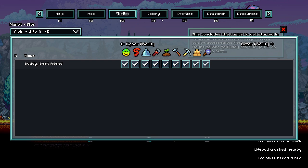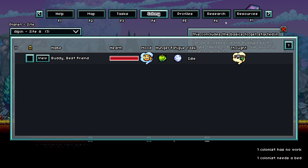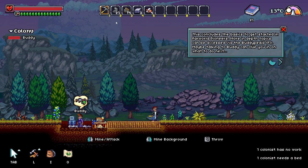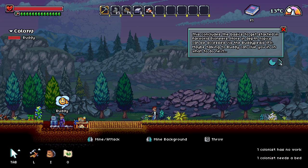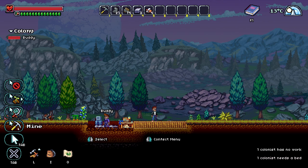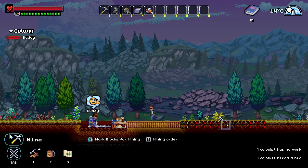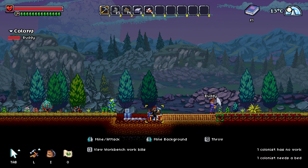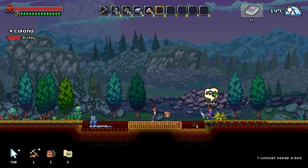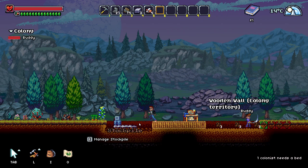F2 is the colony management tab with tasks, colony status, colonist profiles, and research. So that concludes the tutorial and we can start building ourselves. I'm going to define an area for colonists to mine — I really want a bigger area for us. I'm going to remove the workbench and place it around here. Let's grab the stockpile and start organizing.